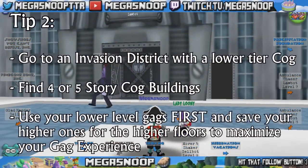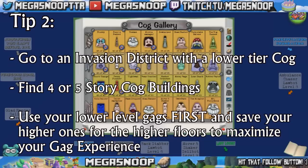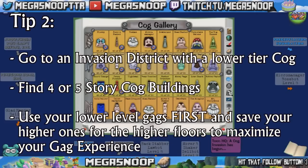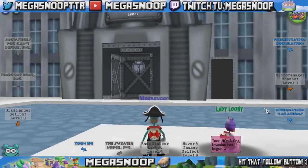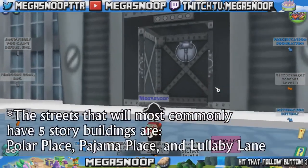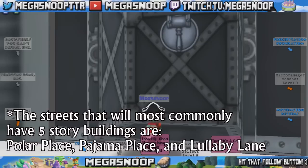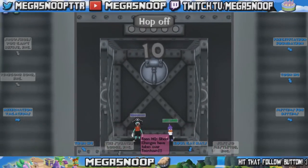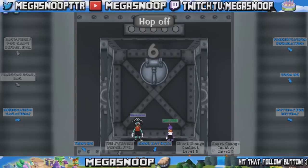The most efficient way to train any gags is to go to an invasion district of lower level cogs, preferably the level 1, 2, or 3 tier — meaning short change, penny pincher, tight wad, things of that nature. You're going to want to go to either The Burg on Polar Place or anywhere in Donald's Dreamland and search for 5-story buildings. 4-story buildings work as well but they're not quite as efficient, so it's in your best interest to find a 5-story.